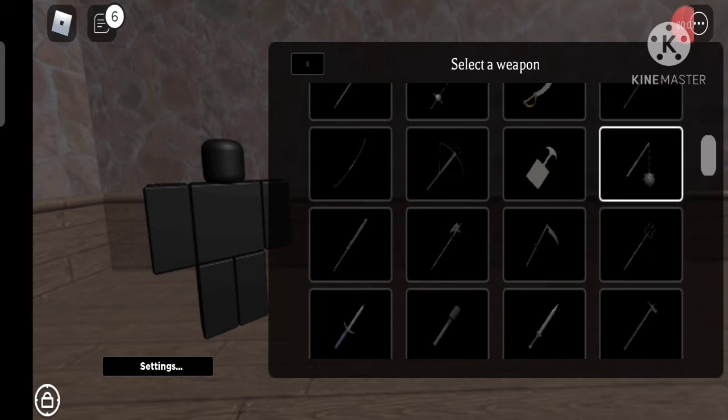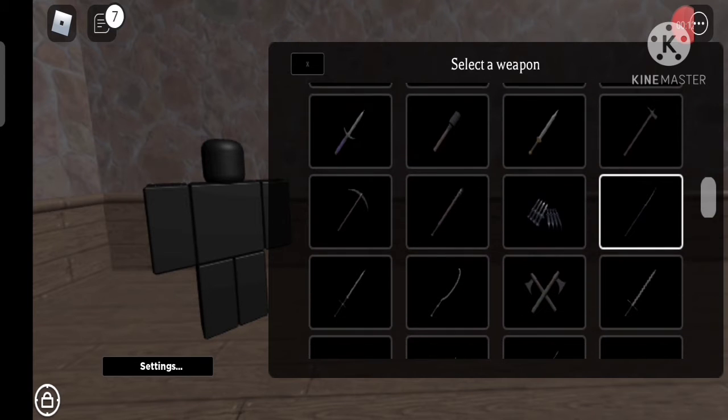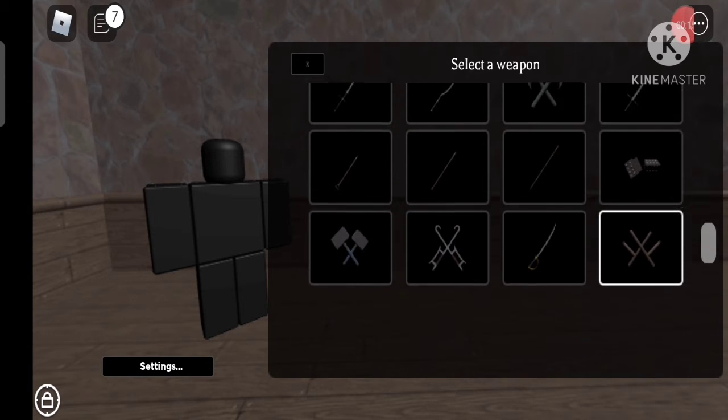First of all you gotta pick your weapon. I suggest relying on Kanabo and Zeehan because they are good. But if you don't want to, then I don't know what to do with you.